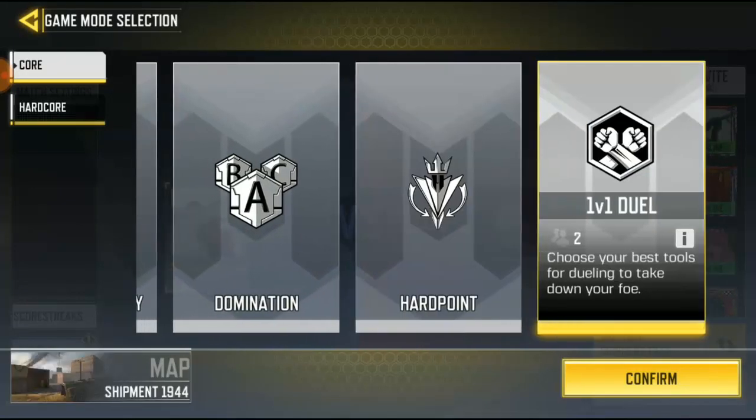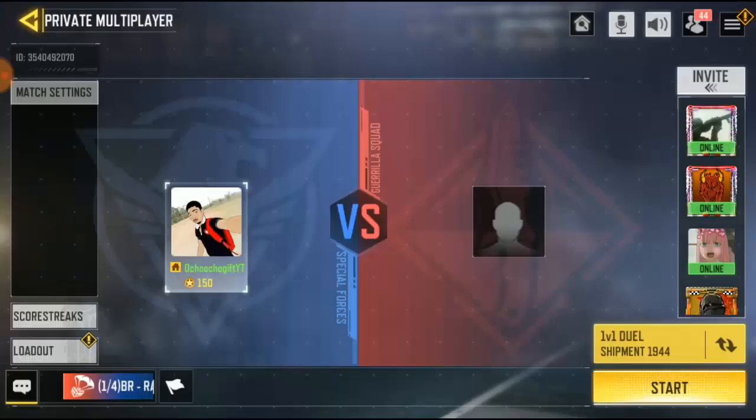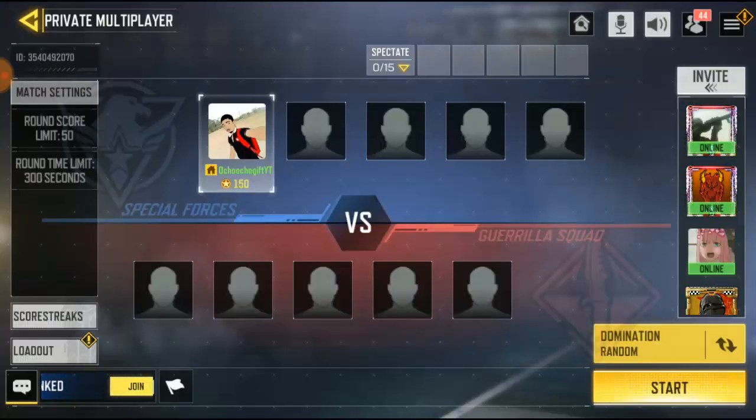You'll see different match settings: Team Deathmatch, Search and Destroy, Domination, Hardpoint, 1v1, Duo. If you're playing 1v1 or Duo, there's no restricted icon, but if you're playing Domination or Hardpoint you're gonna see the restricted icon. If you want to play a match with a friend and need to restrict them, select that option.